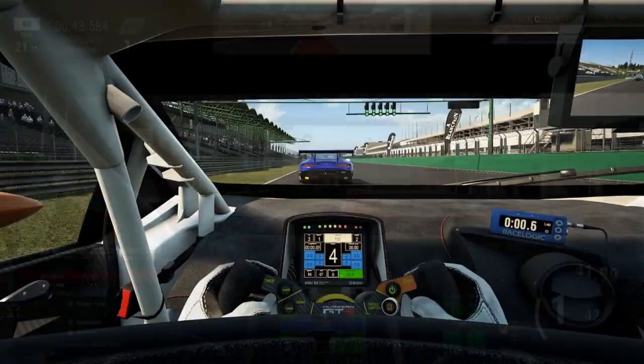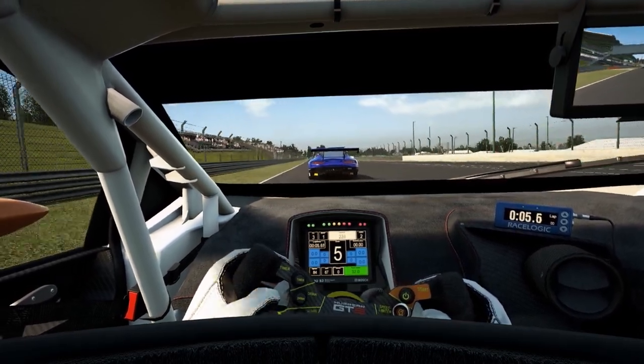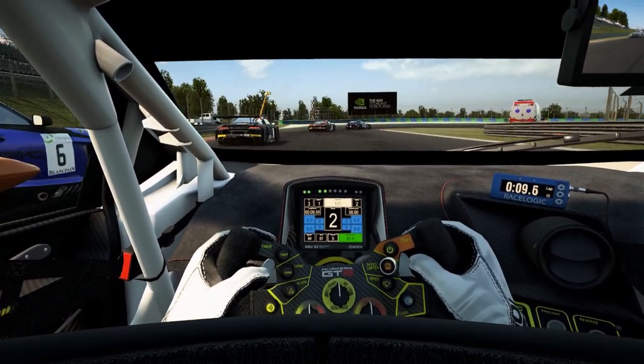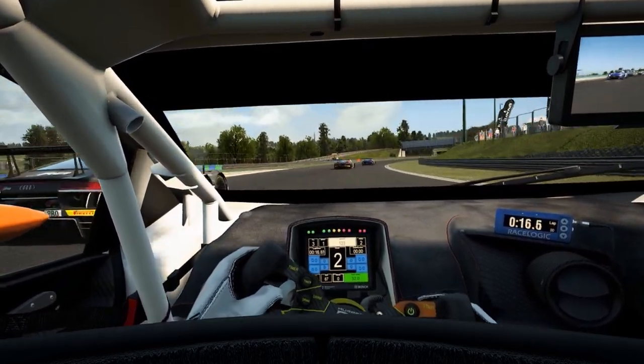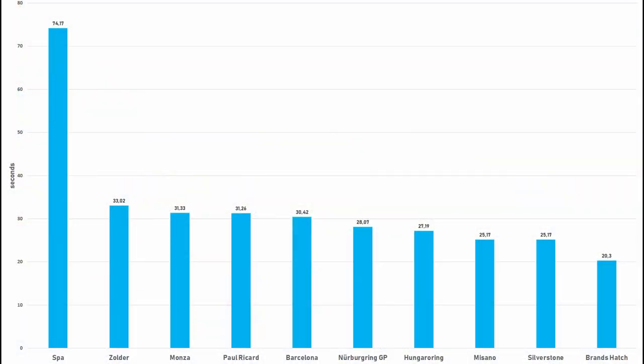Now that we are done with the refueling and tire change timings, let's move on to a visualization of the different time losses for each individual pit lane. Every pit lane is measured in seconds to make it easier to calculate your pit stop times by adding the tire change duration or other services. As you can see, the longest pit lane by far is — just kidding — it's Barcelona. With that said, I hope you enjoyed the video and are now able to make better decisions when planning your pit stops.